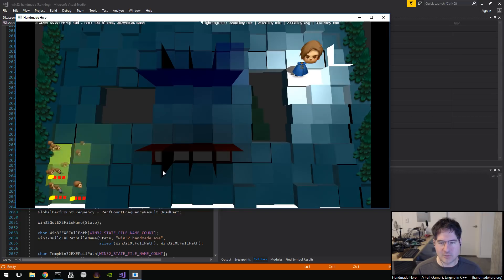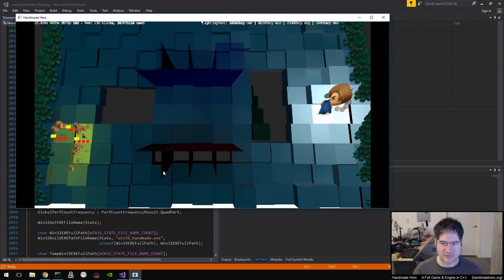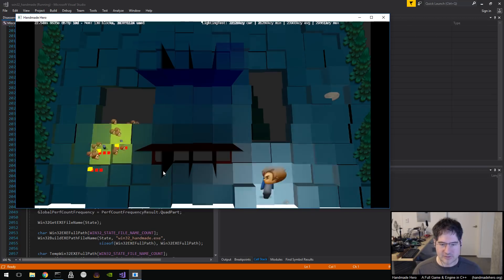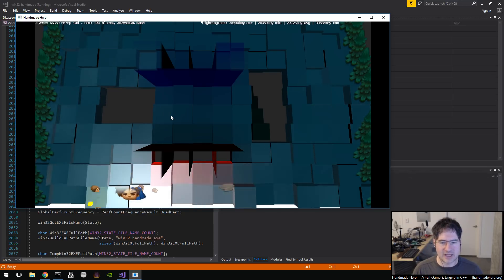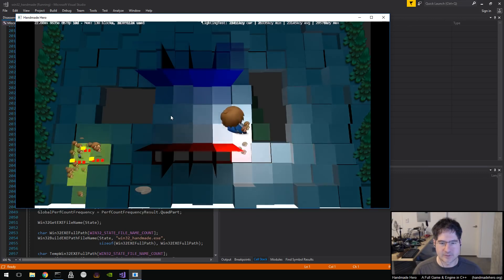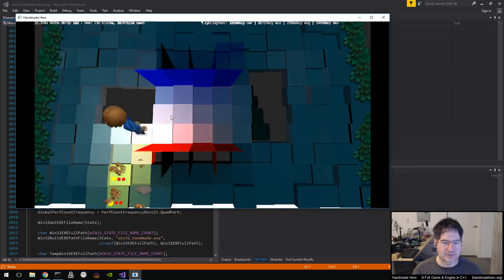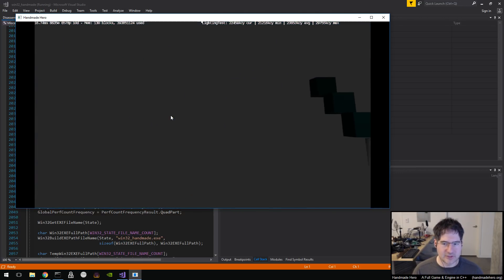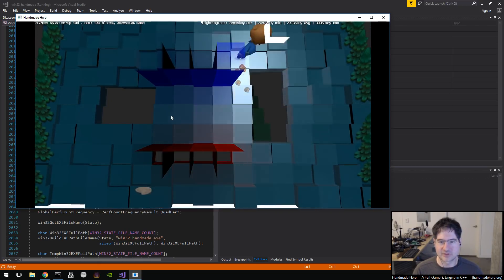But before we get there I want to look at a few other things, which is getting the camera and the world construction stuff buttoned up, because right now we've got a lot of weird stuff that we just have to finalize — it's only half in there. We do have camera stuff: for example, if I come over towards an overhang like this one here and wait, the camera does go and look down to further floors.